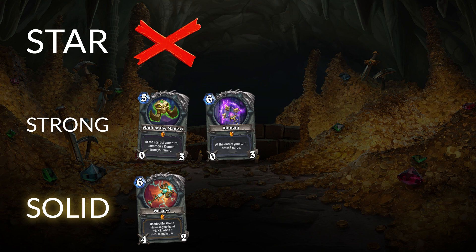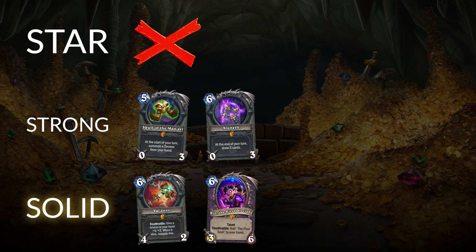A card in a very similar spot is Rin, the First Disciple for Warlocks. This is another one that was more popular at the beginning of the expansion and is certainly losing a little popularity, but it's still being played in more control-oriented Carnivorous Cube or demon Control Warlock decks. It can be a late-game value bomb card even if you don't get the Azari off, generating a lot of resources and synergizing well with N'Zoth. Rin is still a pretty good card to craft, likely to make sense in Warlock for a while to come.